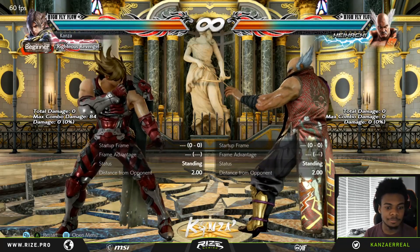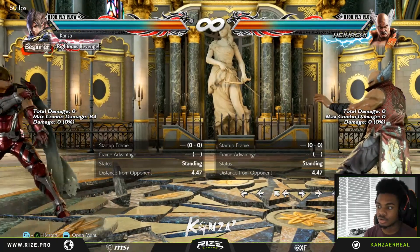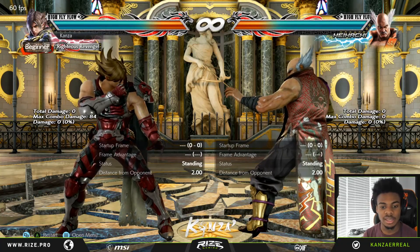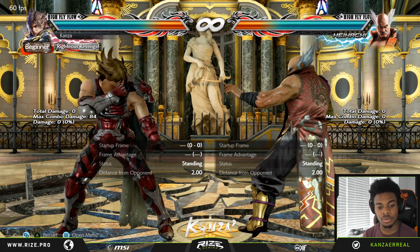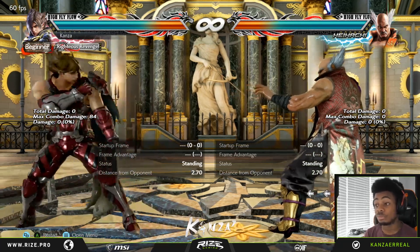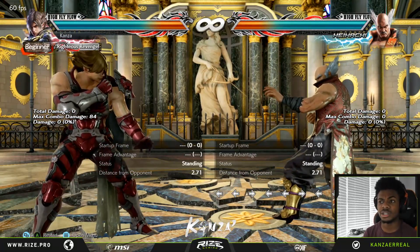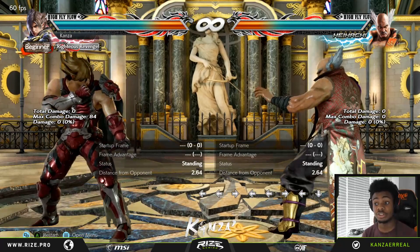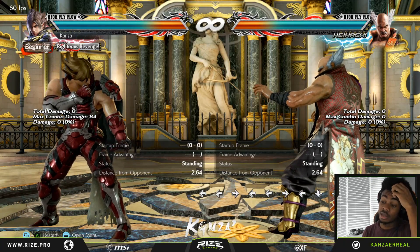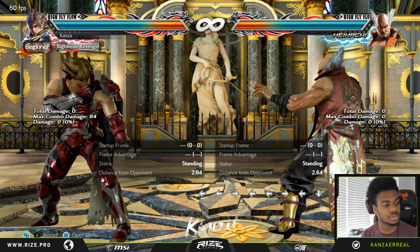Apparently they also changed his running 3: they've increased the lower range of the attack and fixed an issue where the opponent could shorten their recovery time via crouch input when the move was blocked. So if someone blocked this by crouching they'd actually be able to get up quicker, which is weird. Good on the devs for looking out for the niche things people notice in general day-to-day gameplay.